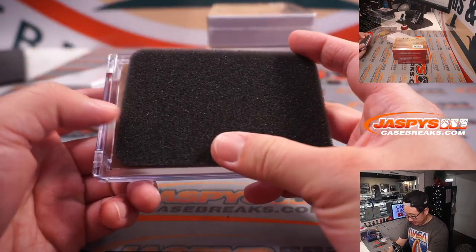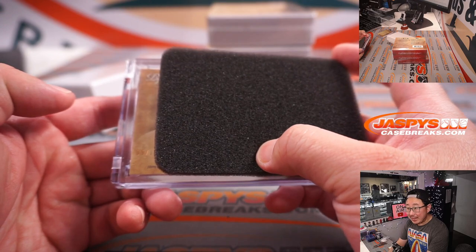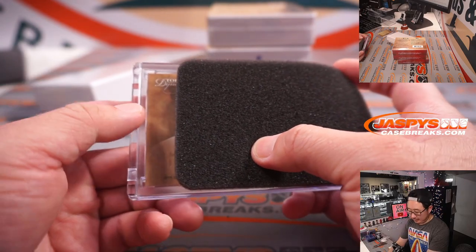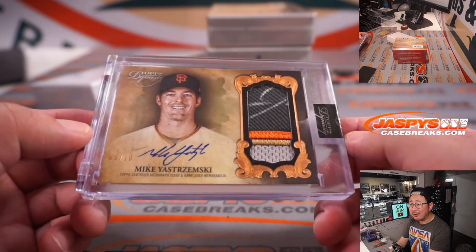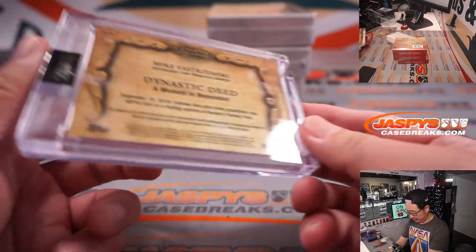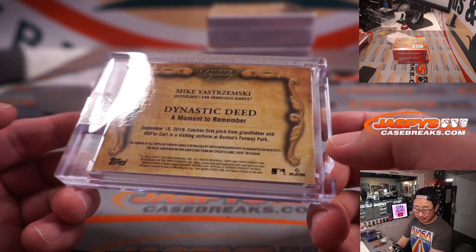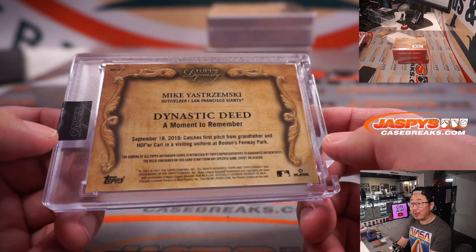Next up, we got a 5 out of 10 — Mike Yastrzemski. Got a little ink right there too, in that patch. His Dynastic Deed, a moment to remember: September 18, 2019, catches first pitch from grandfather Carl — Hall of Famer Carl — in a visiting uniform at Boston's Fenway Park. That's pretty cool.